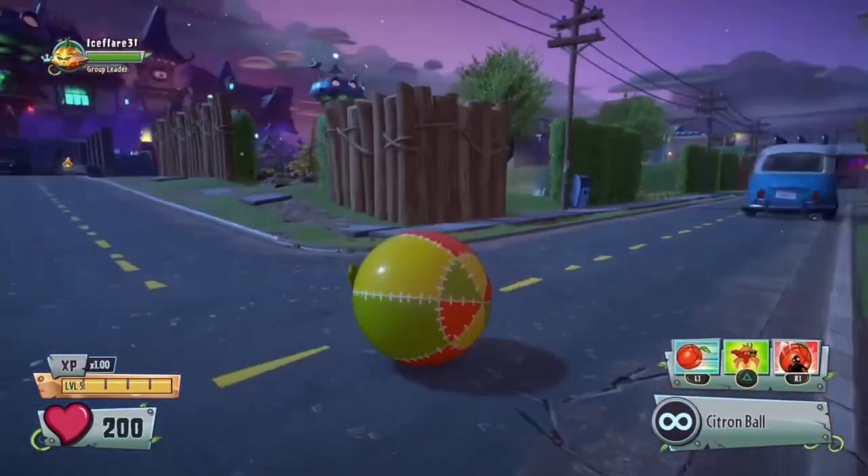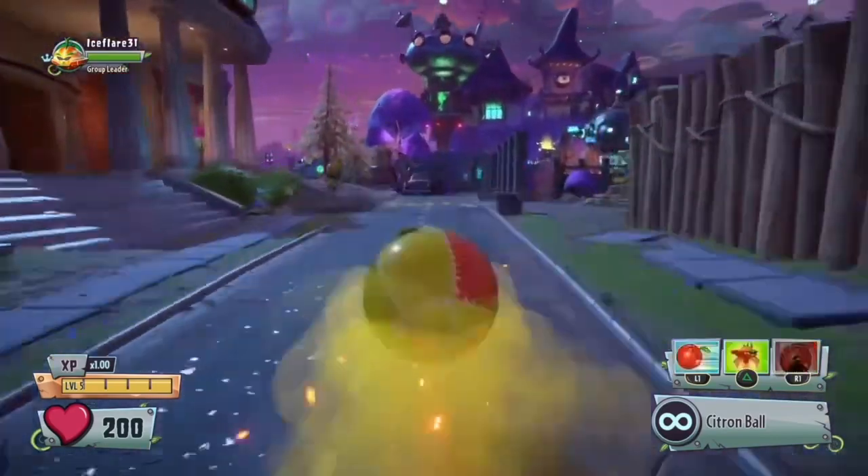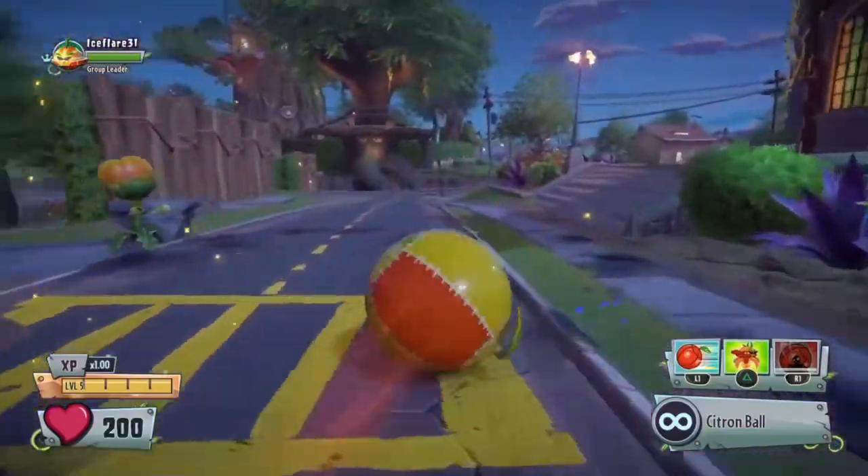One pro tip for when you're in ball form: if you use the R1 ability, don't touch the joystick at all and just spam jump. You actually go relatively fast, like faster than normal movement speed.